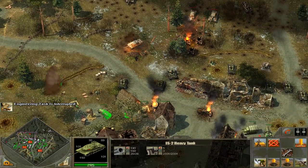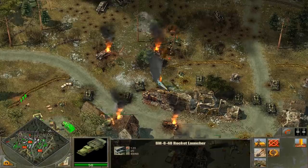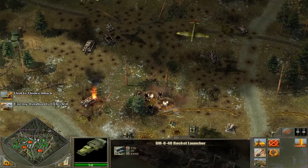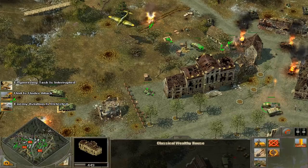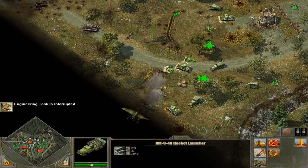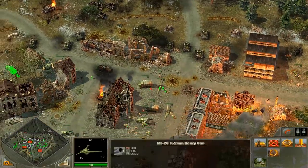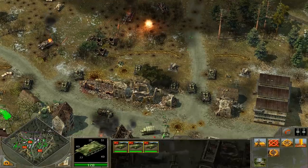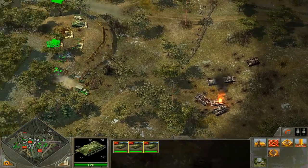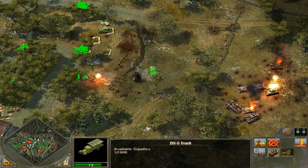IS-2 destroyed there. Our IS-2s are very dumb about targeting the proper units. Luckily, our Katusha is still alive. Let's fire — that's the only thing deleting those heavy tanks. Even more bombers every two seconds. Luckily, we've got plenty of anti-aircraft coverage. Multiple tank destroyers are remaining. Let's actually rush their tanks and see if we can get some of those heavy boys. Look at the tanks destroyed over here. Anti-aircraft hill is doing a great job.